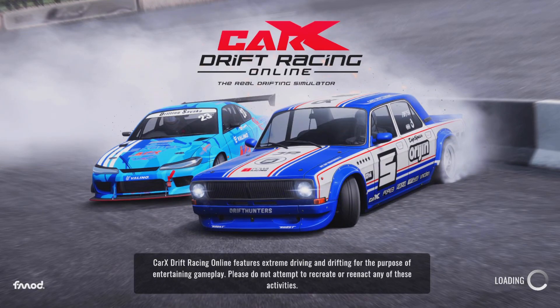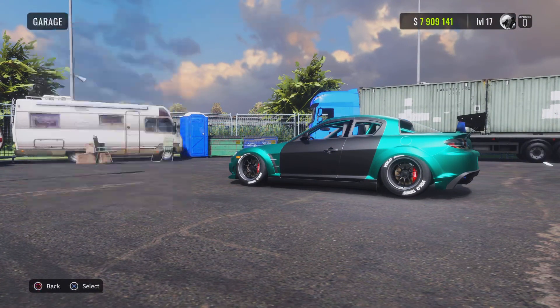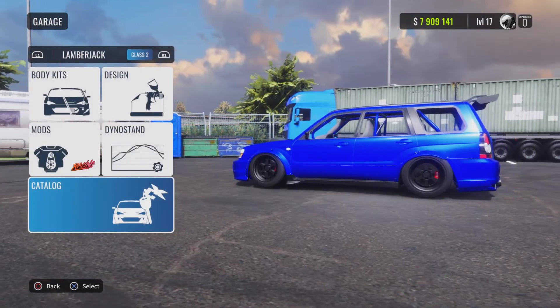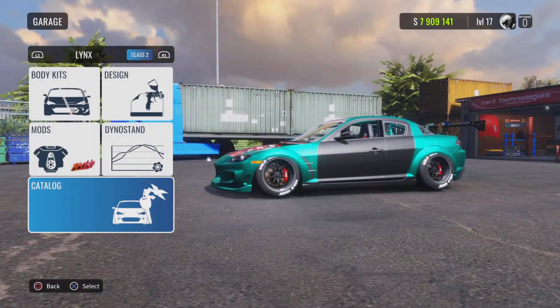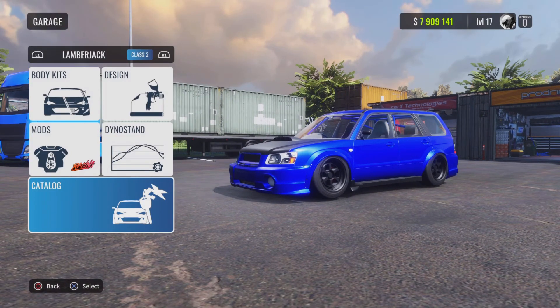With the Links at 20.7 seconds I got 491k, whereas with the Lamberjack glitch we got around 810k — so you get so much more money using the Lamberjack. Of course, back then we didn't have the Lamberjack, so the Links was the main car used for money glitches, but ever since the Lamberjack released, this is the better option.